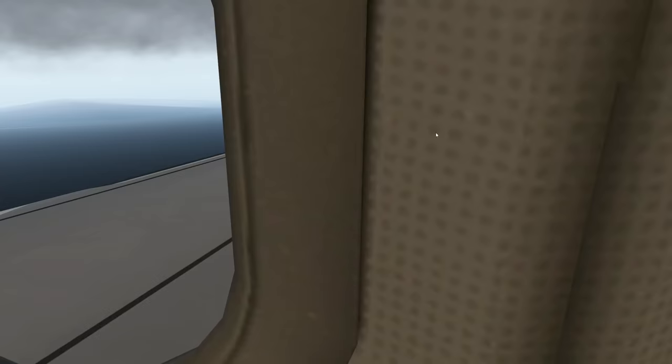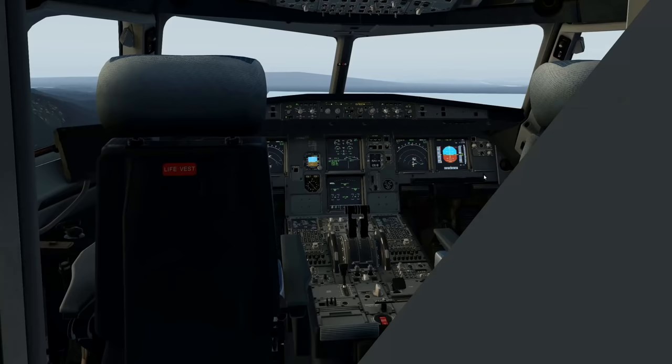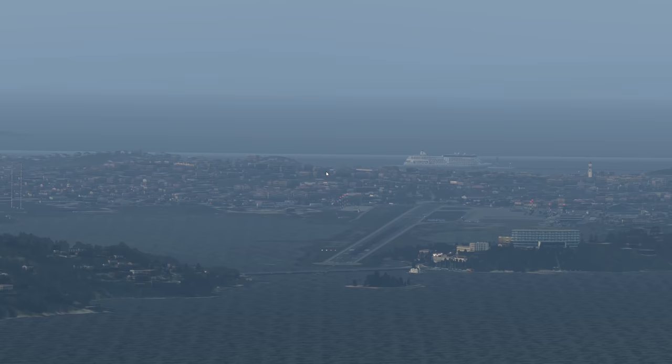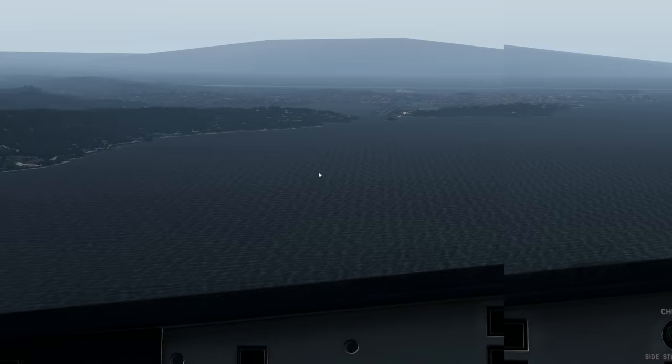Gear down, here it comes. Dude, that is a picture and a half right there. Even the water looks amazing. Alright, flaps full. You can even hear the hydraulics working as the flaps go down — it's beautiful. We're all configured to land, no blue. I can see Luke in front of me — actually there's an A321 in front of me, and there's an A321 just vacated as well.